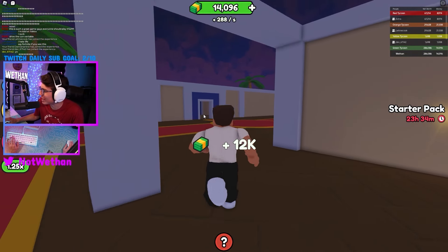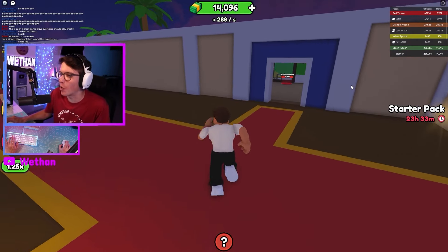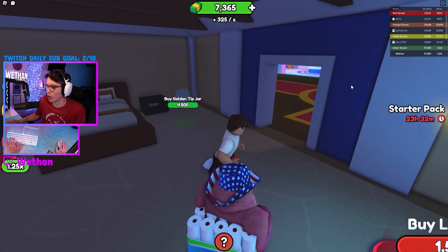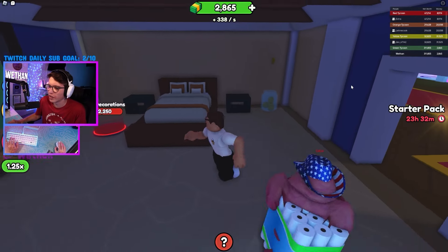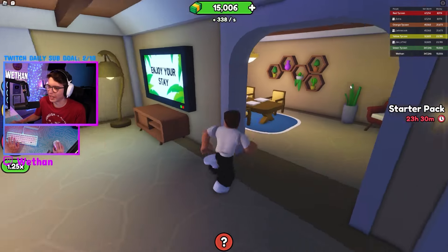We need more money. Who's the most rich in this lobby right now? Wait — me! Let's go, bro. Here we go, more money. Another tip jar. Dude, these rooms are coming in clutch. Yeah, we need some lighting in here. Alright, we got some lighting in here.